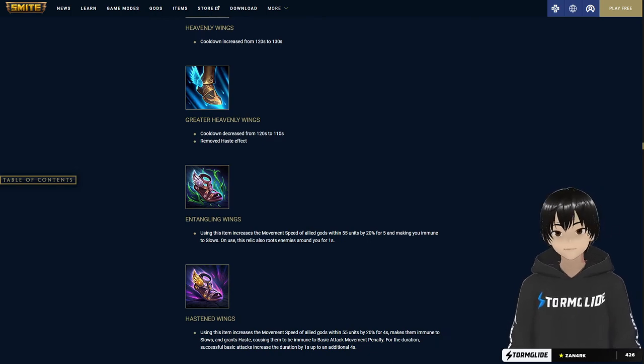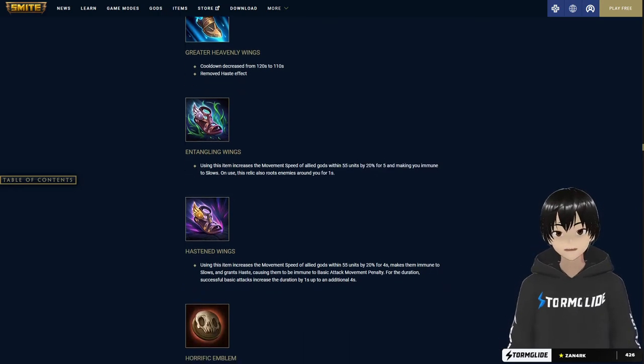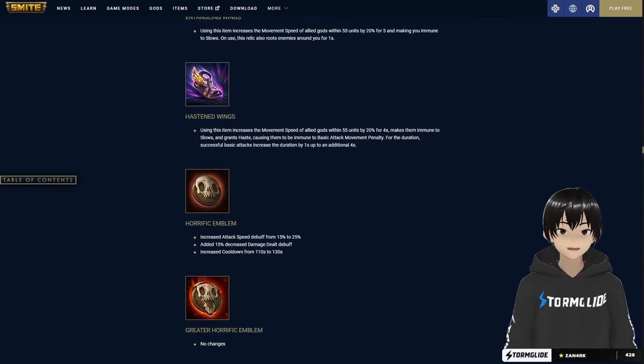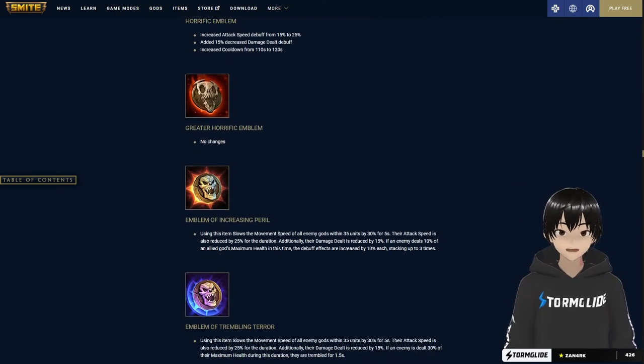Hastened Wings gives 20 percent movement speed for four seconds with slow immunity, and successful basic attacks extend the duration by one second up to four seconds — great for attack speed ADC builds, especially crit builds with no attack movement penalties. Horrific Emblem now has an attack speed debuff increased from 15 to 25 percent, and adds a 15 percent decrease damage dealt debuff — so in solo lane this is going to be an amazing first item. The cooldown is increasing by 20 seconds though.